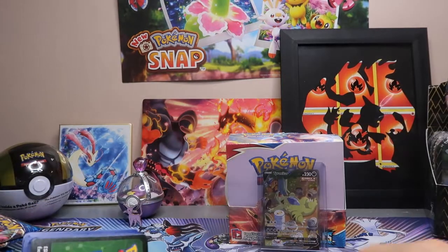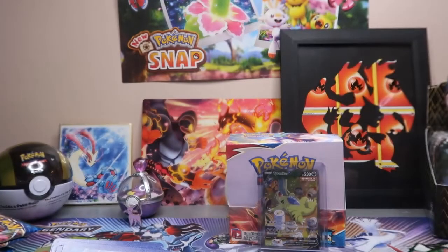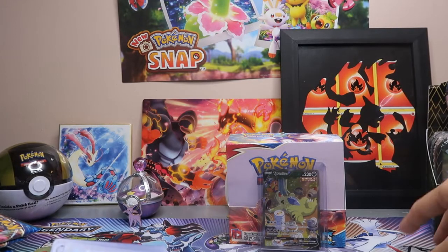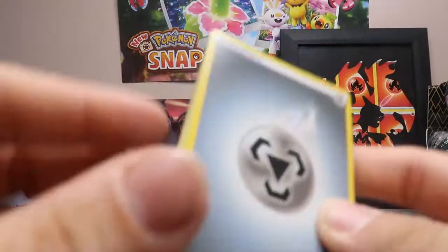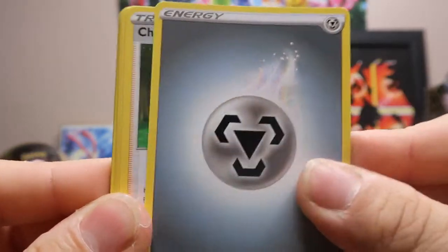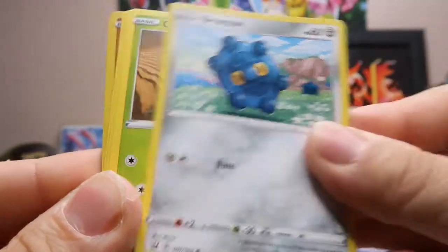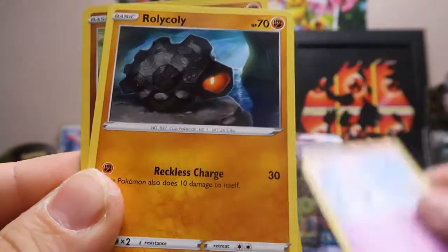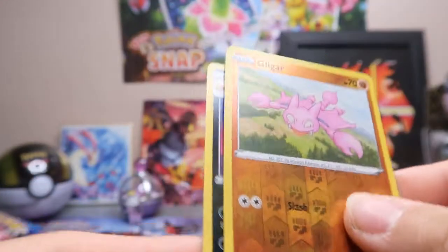What do you guys think — have my pulls been better with the sleeved packs? I'd like to know your thoughts and opinions. Do you think booster boxes are the way to go, or buy a bunch of loose packs and build a booster box yourself? Tell me what you think in the comments section below. Metal-type Energy, Cheryl, Bisharp, Weepinbell, Salandit, Bronzor, Cacnea, Spoink, Rolycoly. The reverse holo is a Gligar, and the rare is a Galarian Slowbro.